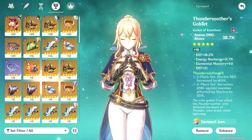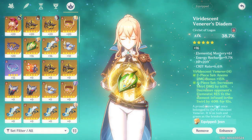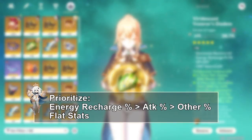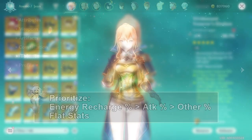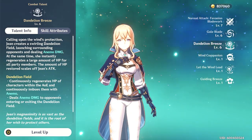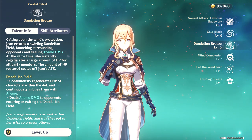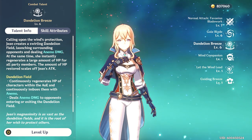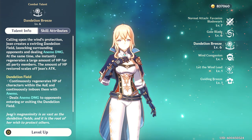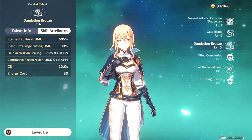The attack percent on the Circlet not only boosts your DPS but also increases your healing output. For substats, prioritize energy recharge first, then attack percent, then your other percent values, and finally flat stats. For talents, you definitely want to be leveling up your elemental burst as much as possible, but the elemental skill is not always a must depending on your team composition, your AR level, and your access to resistance books.